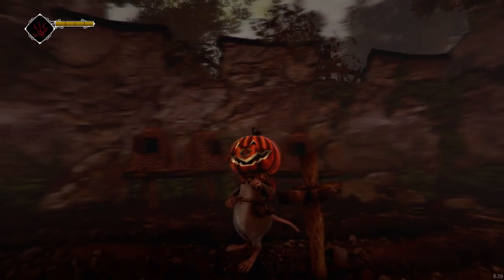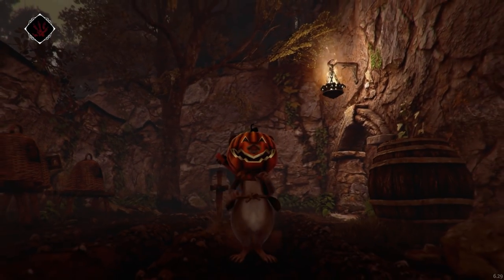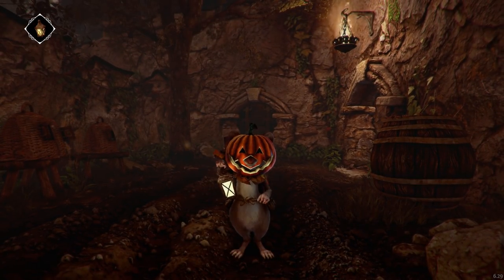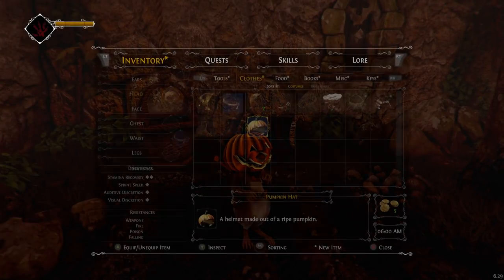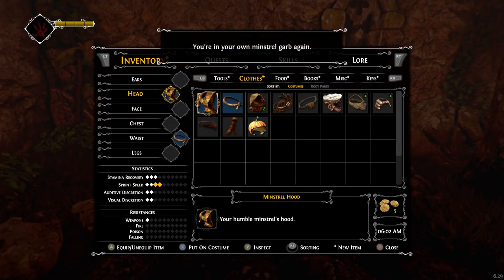Oh my god, it's got little holes for the ears! Let's get a lantern — yeah, spooky. Do you think I can just scare the crap out of the guards? Oh no, the lantern's empty. Dang it. Alright, let's put this on. You're in your minstrel garb again.